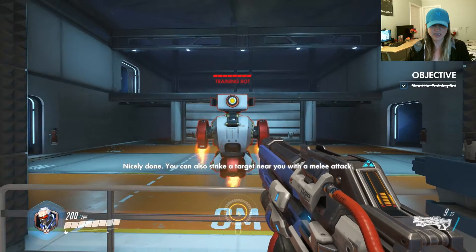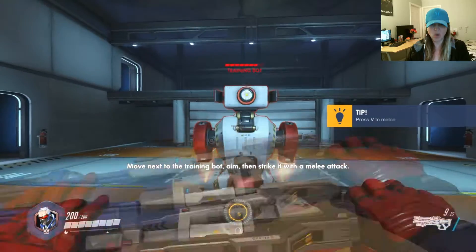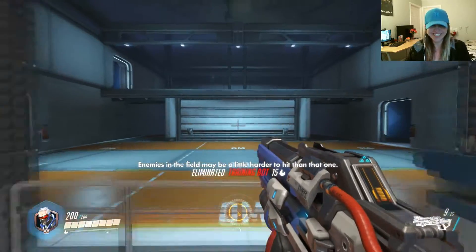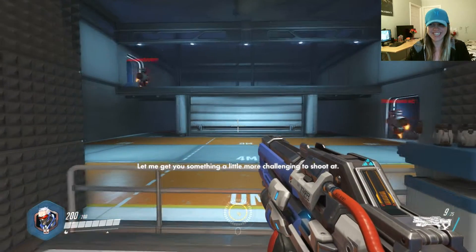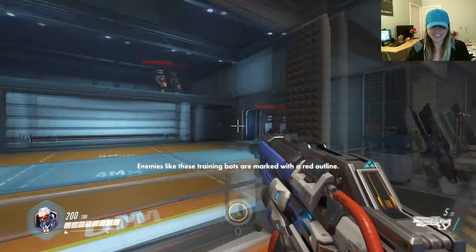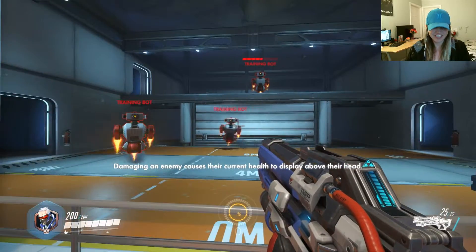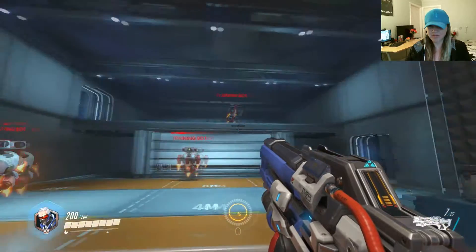Nicely done. You can also strike a target near you with a melee attack. Move next to the training bot, aim, then fire. Enemies in the field may be a little harder to hit than that one. That was easy. Let me get something a little more challenging to shoot at. Enemies like these training bots are marked with a red alpha. Damaging an enemy causes their current health to display above their head. I gotta get the moving target.